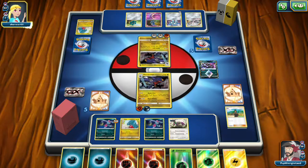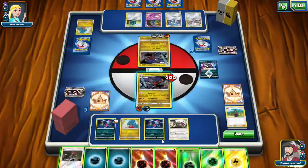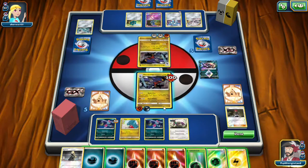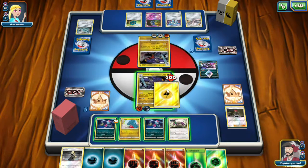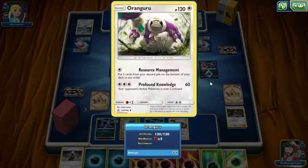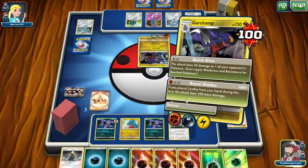Oh no — Royal Blades to the active. Let's go ahead and Mars, and we got the Cynthia next turn. I could Royal Blades him back and then ascension next turn. There's another play but I still think Royal Blades is the play today. I could put Resource Management — Resource Management could be good here, actually. Let's go ahead and Royal Blades though.